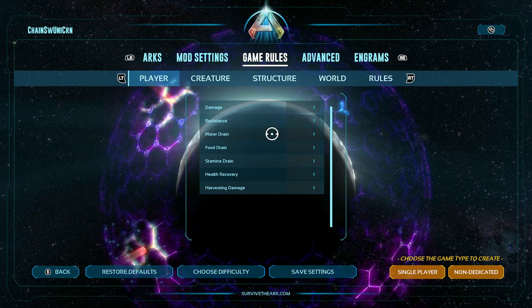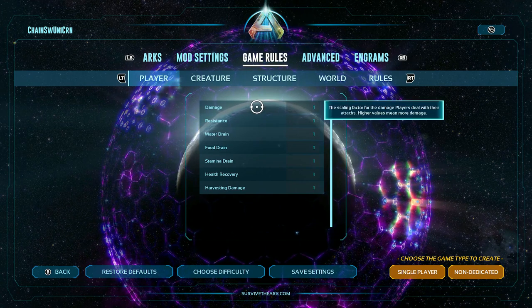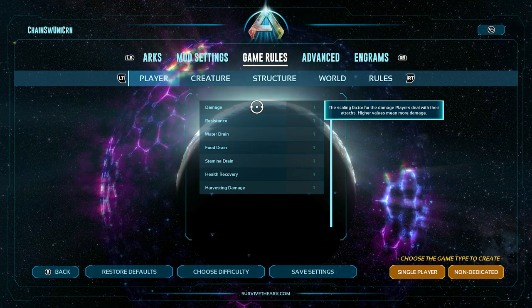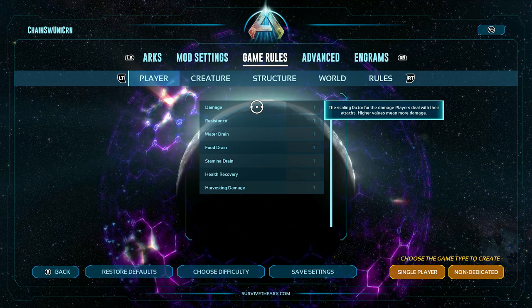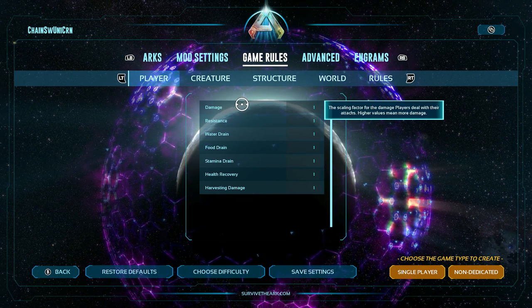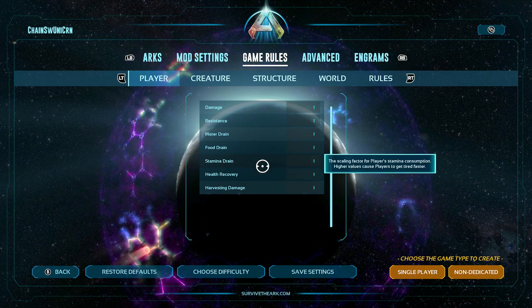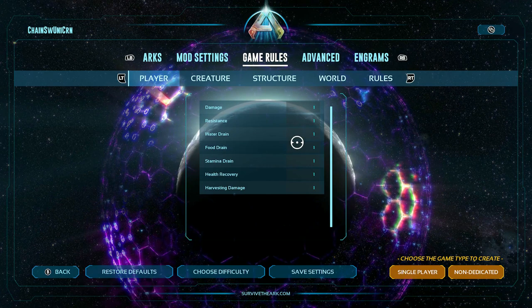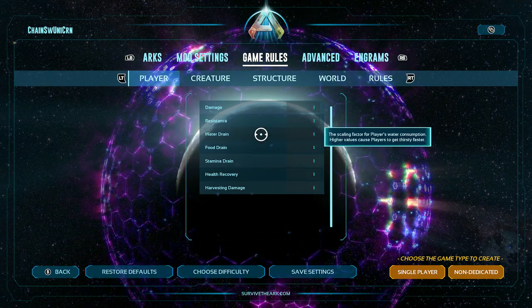On the game rules tab we've got five subtabs — very self-explanatory for the most part. You can hover over each setting and it'll go over everything, though there are a couple of notable exceptions where descriptions are inaccurate. The first tab is for player-related stuff: damage dealt, damage taken, food, water, stamina, drying, health recovery, harvest damage. I just have all of these at standard, but you can change them to your own preference.